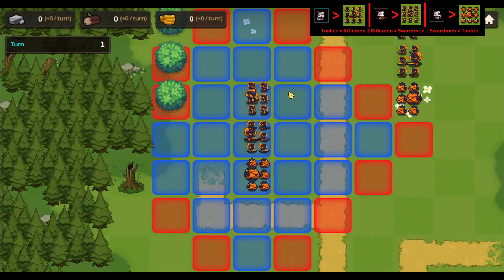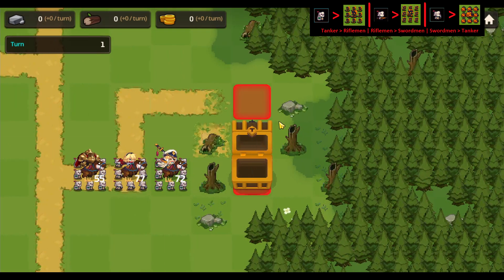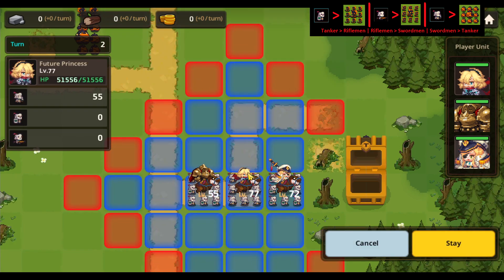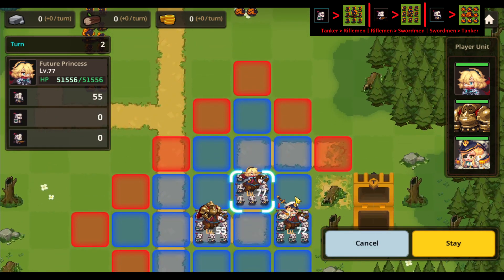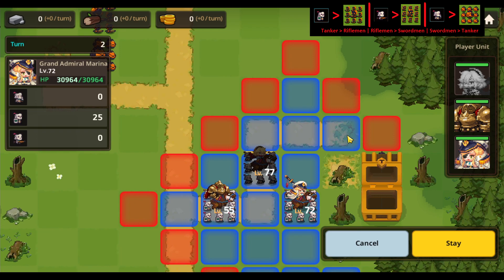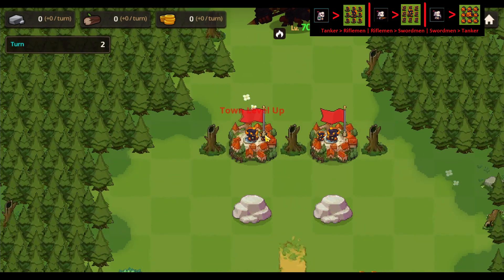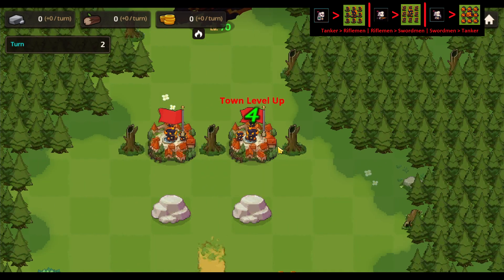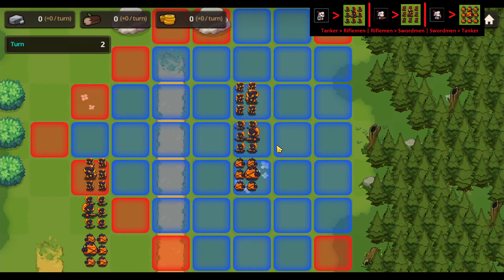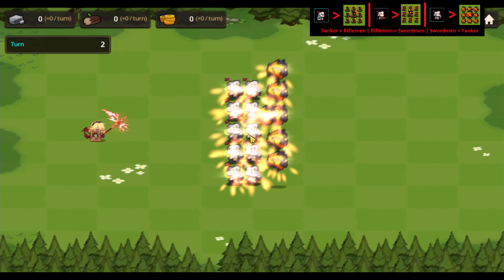Just waiting for the enemies to do all their turns. And it's our turn again — we want to take on these guys now, and to do that we will move our swordmen up like so. We don't wanna move further than that because then these guys will attack us as well. We also wanna move these guys like so and these guys there, and then we'll end here and we'll be attacked by these tankers up there and we'll take them out.